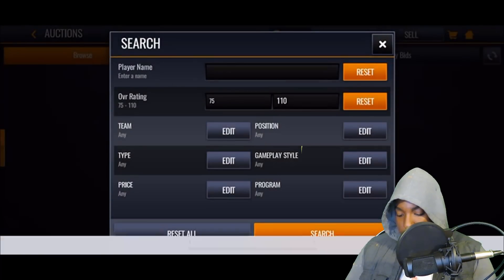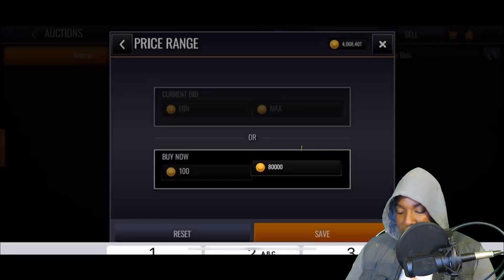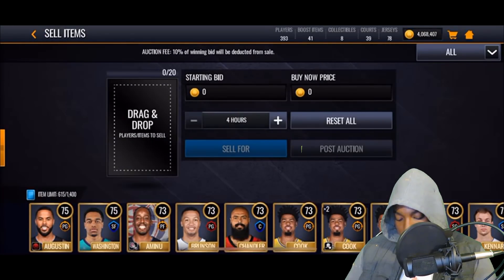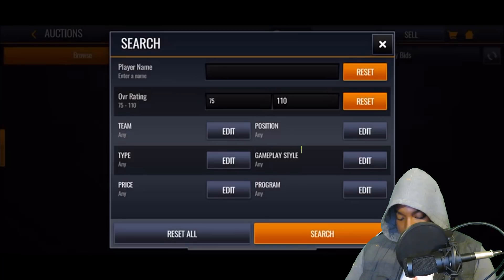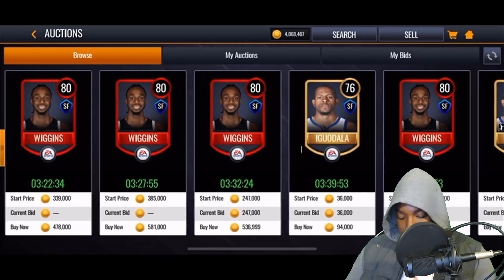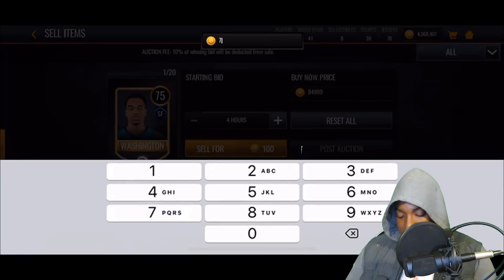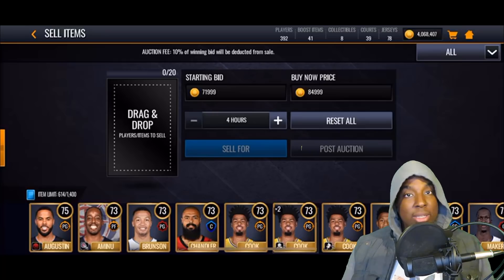So only three of that card dropped that round. If you want more pop-ups each round you can increase your price filter, but that lowers your profit. Washington is a small forward from the Lockdown chemistry. Looking at 76 small forwards going for 93–94k, a 75 will probably go for around 84,999. We'll post him there — easy 30k profit from just that one snipe.